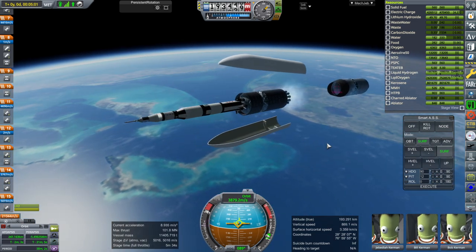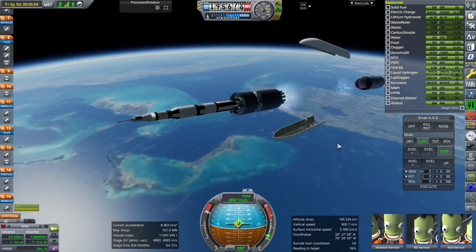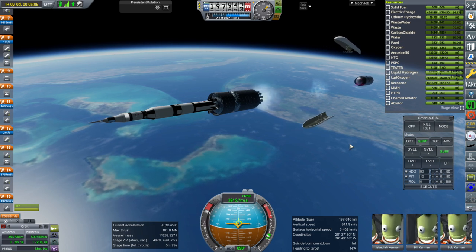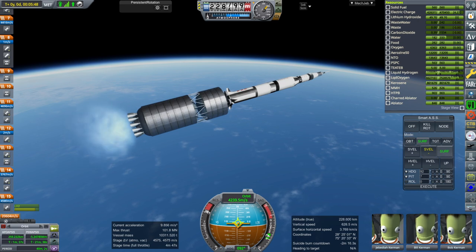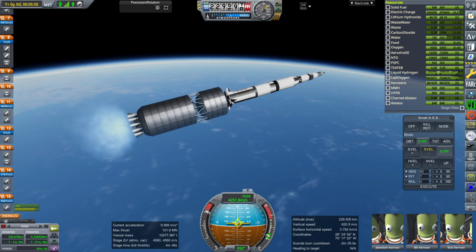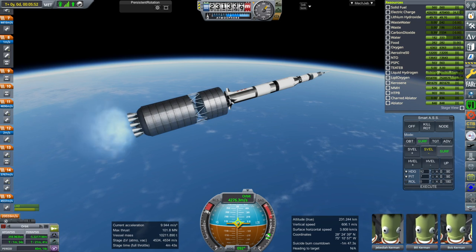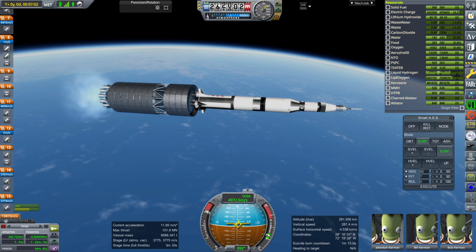There we go with fairing separation, and the Saturn V. For a rocket this size it gets pretty good performance — it's not too bad. On the second stage, only four of the engines actually gimbal; you can see them wiggling. Because SmartASS apparently doesn't know what to do with this situation very well and just sort of wobbles it a little bit.